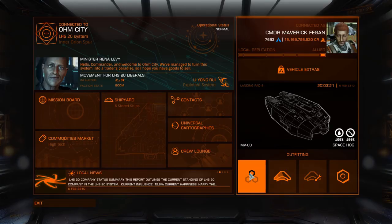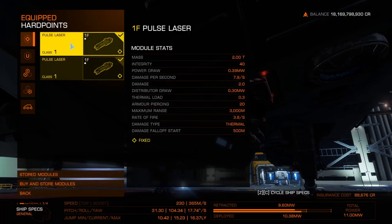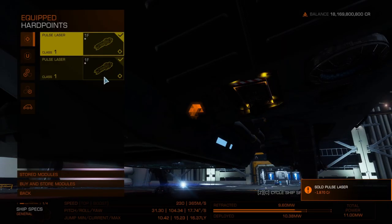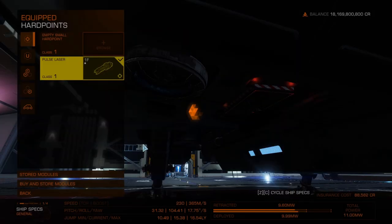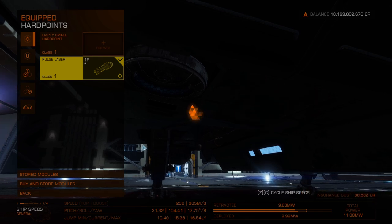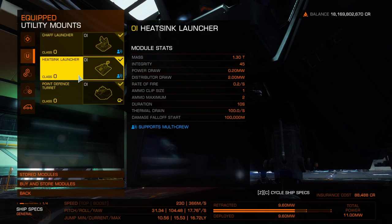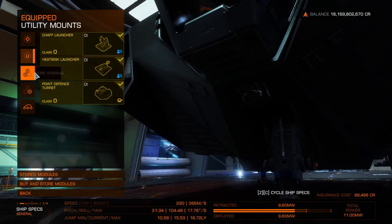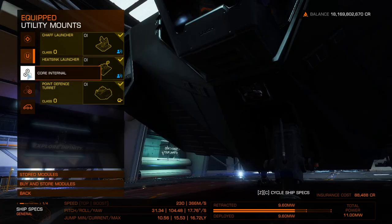The third ship I bought was the Type 6 Trader, costing 1 million. First off, we've got pulse lasers — I'm pretty sure I've never fired those in anger; I always escaped interdiction because it has pretty good handling for a trading vessel. We've got a chaff launcher, heat sink launcher, and point defense. The point defense is actually useful to stop hatch breakers with pirates, so that is useful.